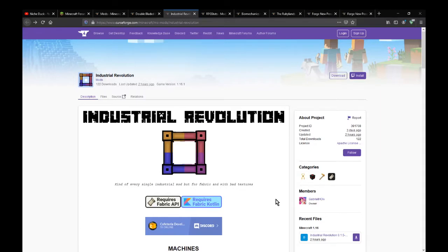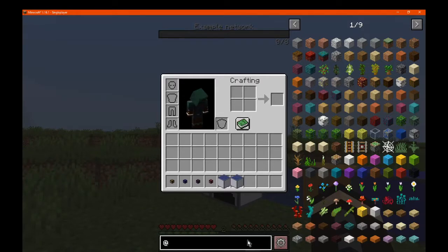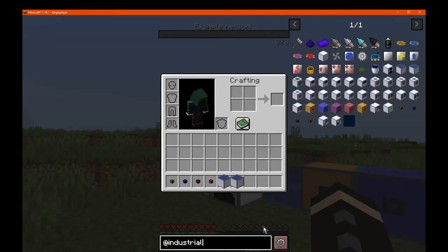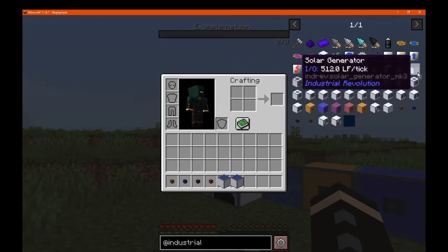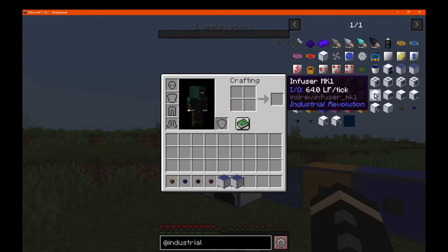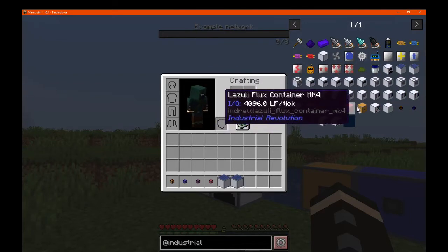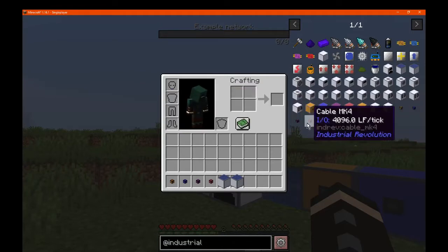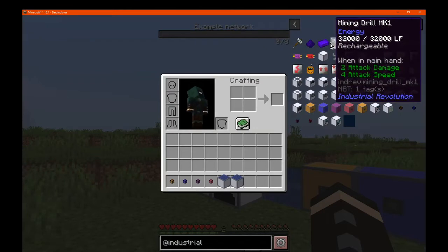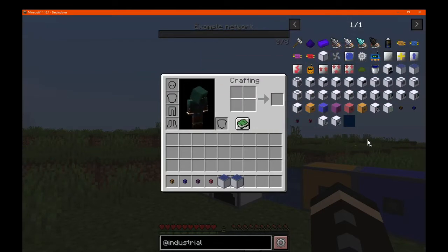A Fabric mod that simply adds in a bunch of different machines. So you can see there's a furnace, a bunch of generators, infuser, compressor, pulveriser, a bunch of power storage, miner, recycler, rancher, chopper, four tiers of cables, drills, and a bunch of other components along with upgrades for the machines.